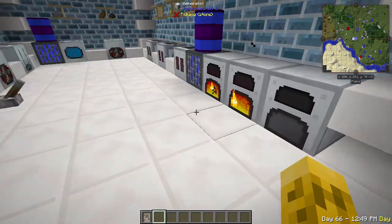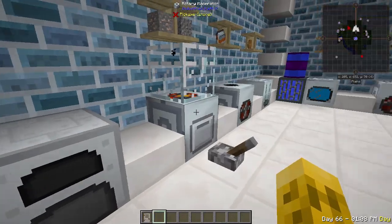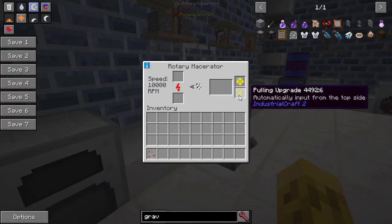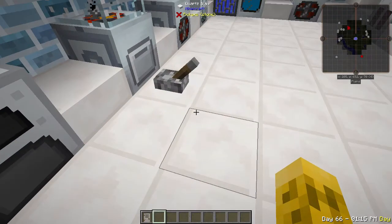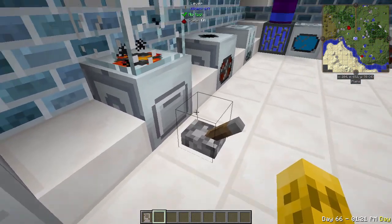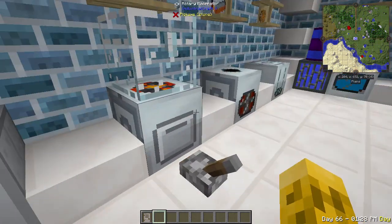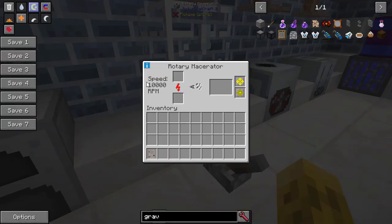I've got just some IC2 generators generating power with some cable under the ground. These machines are 32 EU a tick and do not support transformer upgrades, so don't bring any more than 32 EU or you're going to blow up your machines - so be careful with that. They work best when they're primed, so this macerator is spinning at 10,000 RPM and it's going to go really fast.